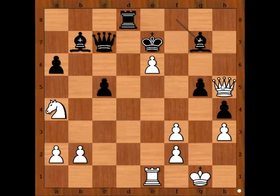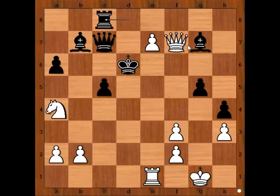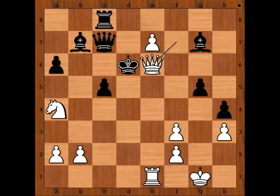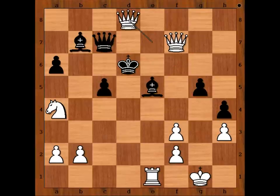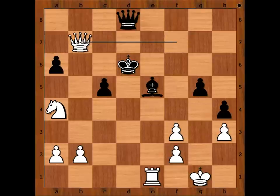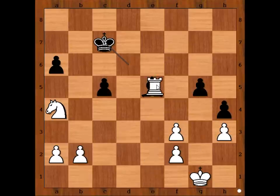If bishop takes bishop, then queen to f7 check, king to d6, and now not rook to d1 check, but e7, attacking the rook. If the rook moves, then there is checkmate on e6. And if the file is blocked with the bishop, then pawn takes rook check, queen takes queen, queen takes on b7, and there is no defense. For example, queen to c7, queen takes queen, king takes queen, and now the obvious rook takes on e5. What an incredible attack.